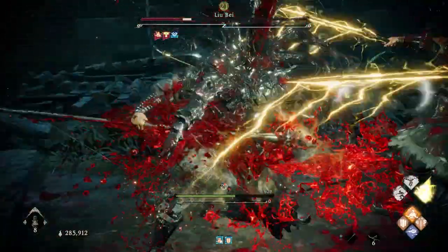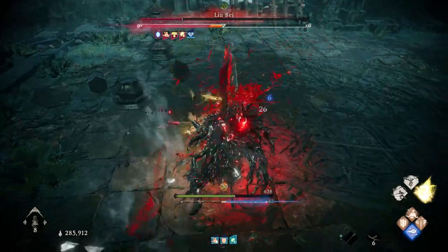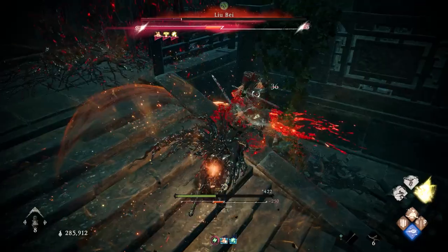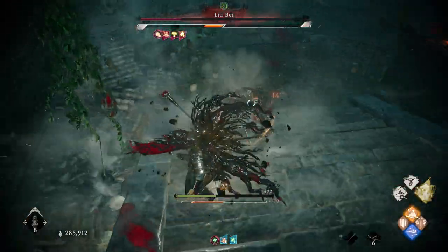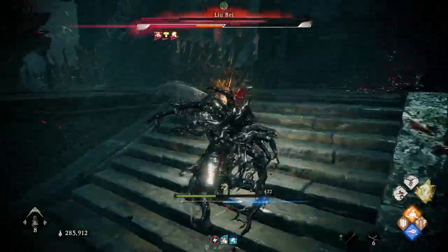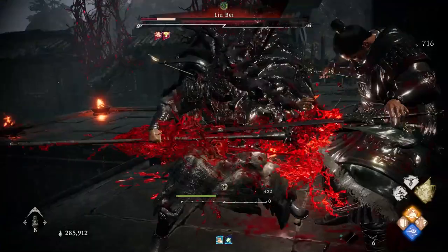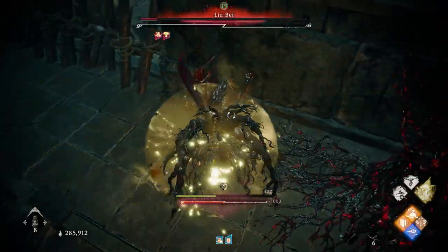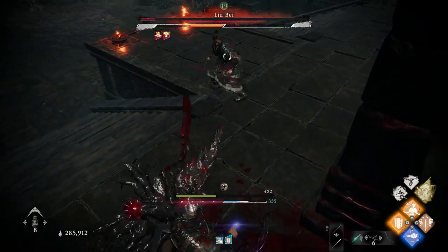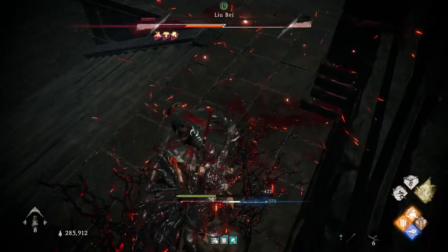I know it took a lot longer than I expected, but we finally have it — the tankiest build that you currently can make in the game. The build is only going to get better as they raise the max level cap with new DLCs, but if 99 is the highest you can have for a virtue, you won't be seeing much difference in the defensive stats since we are almost maxed out on both HP and defense. I'll make an improved version if they release new grace bonuses for tank builds in the future.